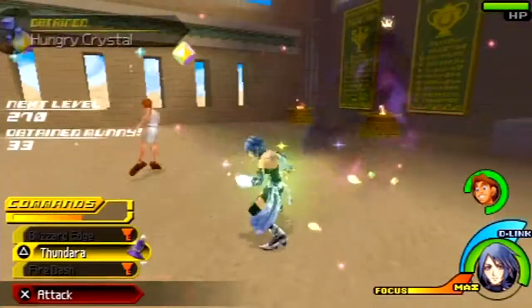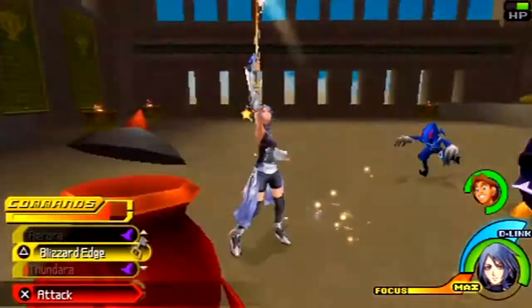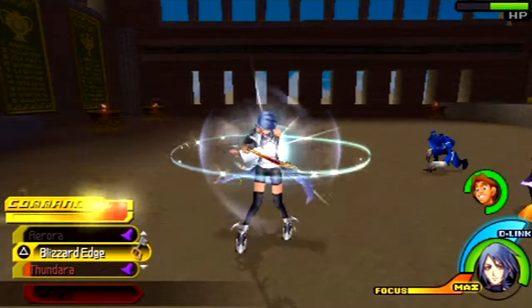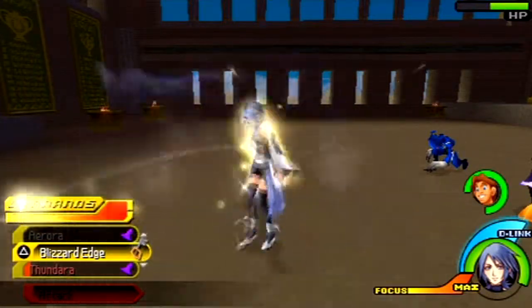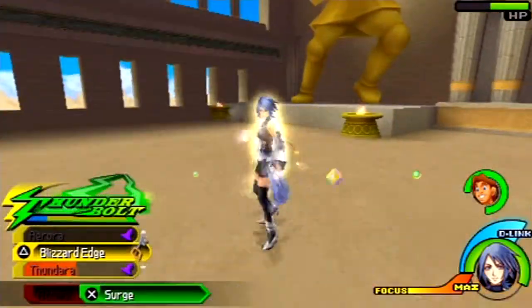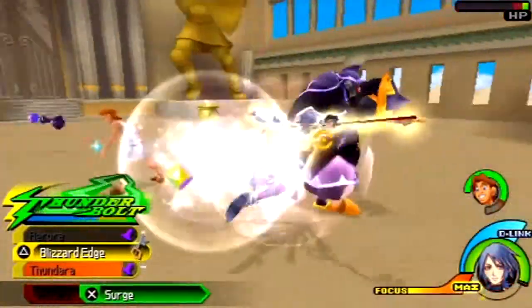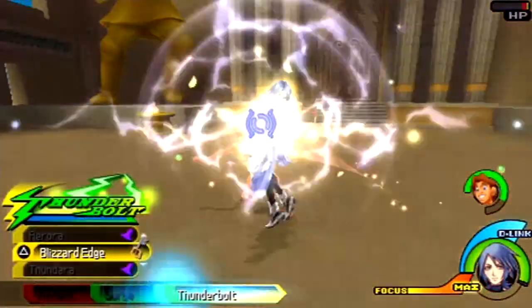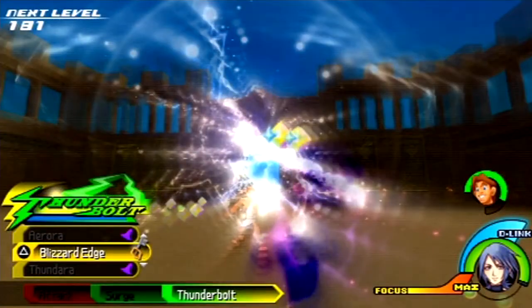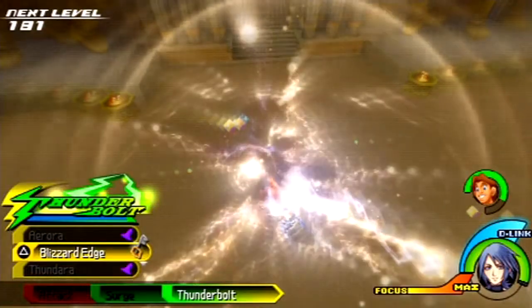You'll get the idea once it's up. We're still battling here — I think we're almost done with these. We defeated them. That didn't give us any items, but we did get some experience, money, and health orbs. We've been using Thunderbolt to do the finishing maneuver.